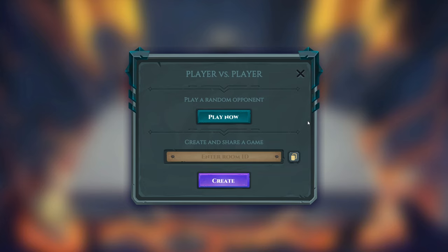There's even something cooler called 'create and share a game.' All you do is click 'create room' and they give you a really cool room ID. I've already used this and it came in so handy. Just copy that room ID, send it to your friend saying 'play Eternal Dragons with me, let's queue up,' and once they join, the game starts.